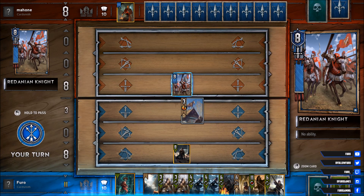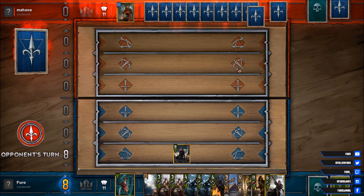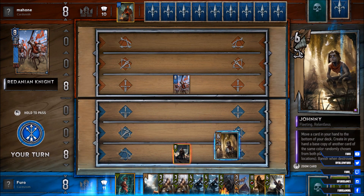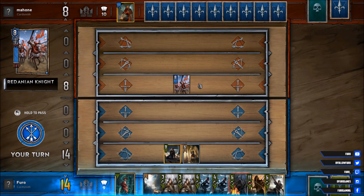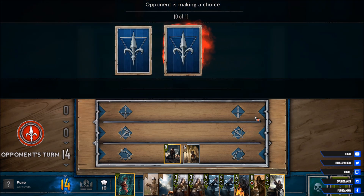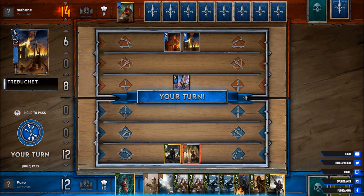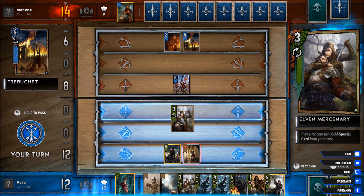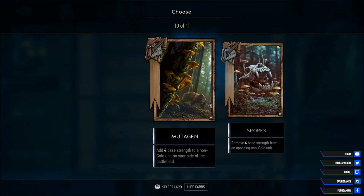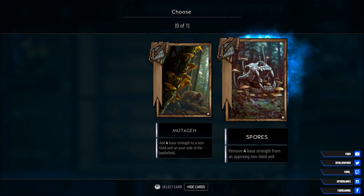Giving him the knight back into the hand, we are getting the Roach. There's another knight, as expected. We will play Johnny here, getting the Roach back into the deck. We got the Decoy — interesting. There's Priscilla. Let's see what he's getting: the Tribouret, getting the Johnny for two. Let's try our Elf Mercenary. As for Mutagen or Spores, in this situation we are using the Spores on Priscilla — definitely good.